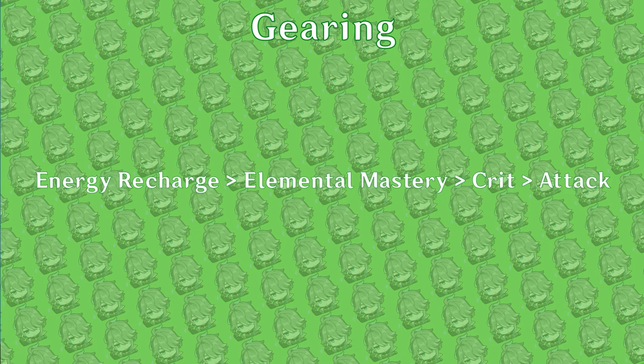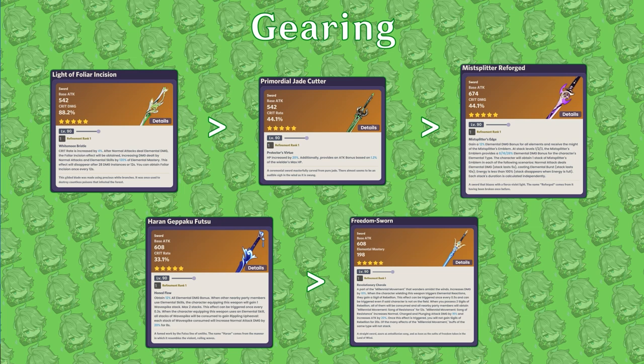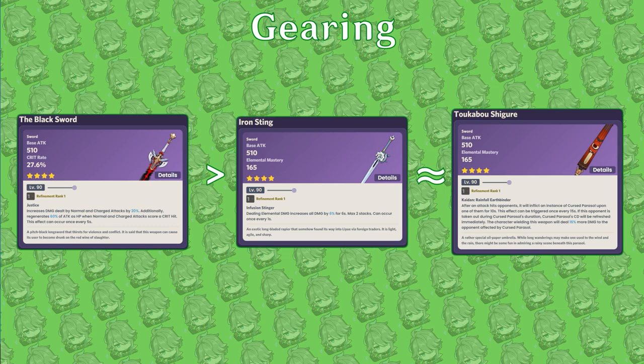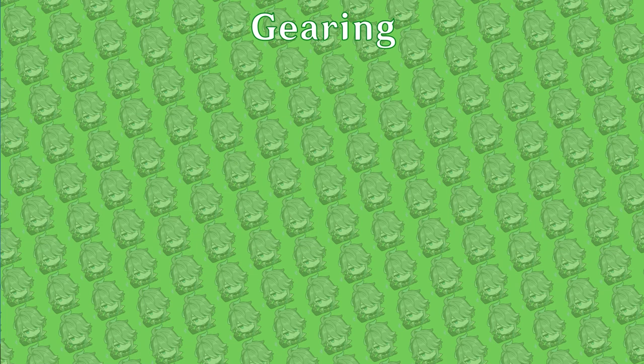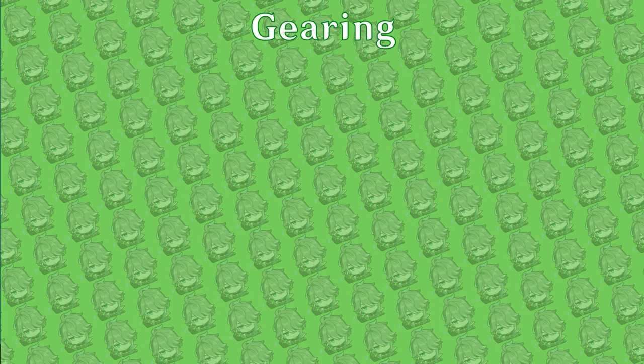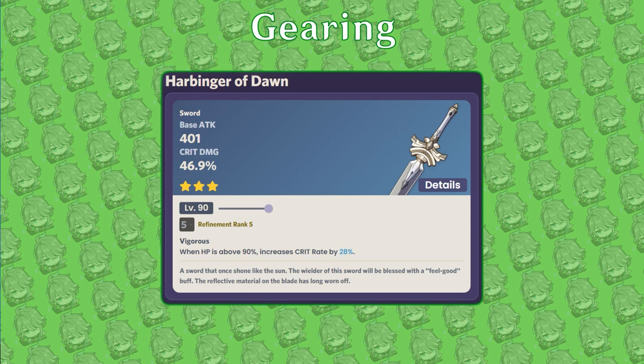Having Al-Haytham's burst available is critical for certain teams to maintain three-mirror projections. After reaching the energy recharge threshold, aim for around 200–300 Elemental Mastery, then focus on crit substats. For weapons, many five-star options are viable, with his signature Light of Foliar Incision ranking the highest. For four-star options, Al-Haytham can use the Black Sword, Iron Sting, and Tokabu Shigure, which are great free-to-play options. He can also use energy recharge weapons. Favonius Sword is particularly helpful if he is the only Dendro unit with energy-hungry teammates. Harbinger of Dawn becomes a powerful option at Refinement Rank 5, though it requires a shield to keep the passive at full uptime.